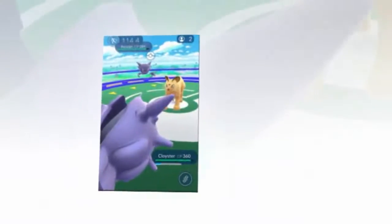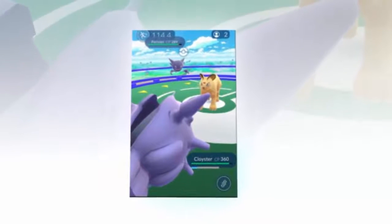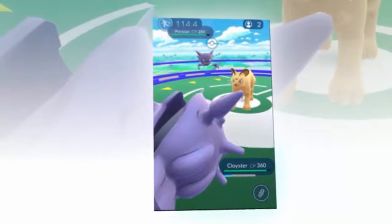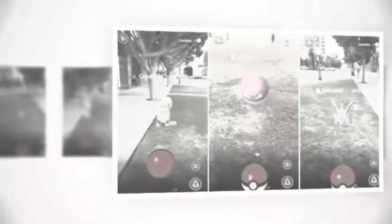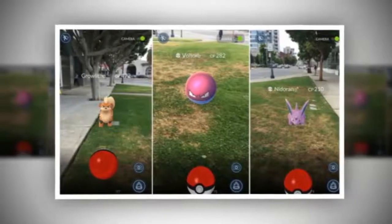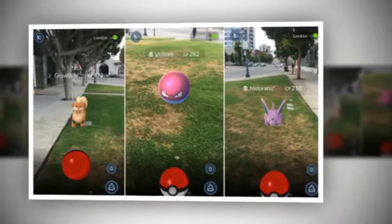The color of the ring surrounding the Pokemon helps determine how easy it is to catch: green is easiest, yellow intermediate, and red the most difficult. Pokemon are found at different CP levels, which more or less determines how powerful the Pokemon will be.